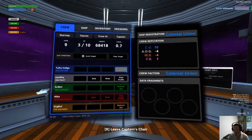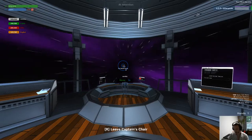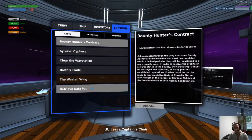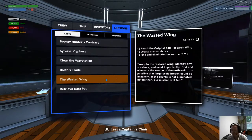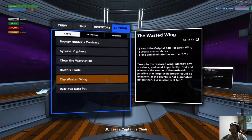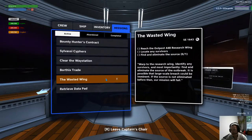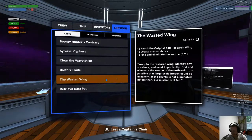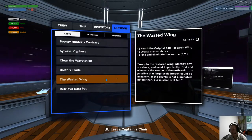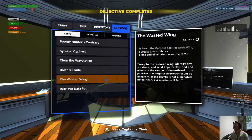So what are we doing? We're boarding it and seeing what happens. We've got stuff to find. It separated because something went catastrophically wrong — there was an outbreak of some kind. That sounds like a good situation to send in robots. Our orders are to reach the research wing, locate any survivors, and find and eliminate the source of the outbreak.